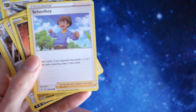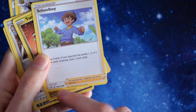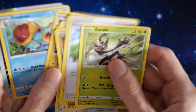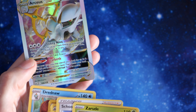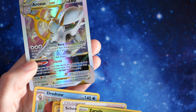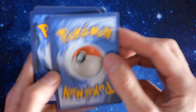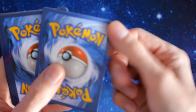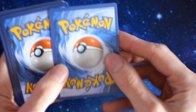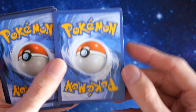The cards do have the Fusion Strike logo and card number, but some aren't even from Fusion Strike — this one's from Brilliant Stars or Astral Radiance. You can definitely tell they're fake as soon as you look at them; you don't even have to compare them to anything. And look at the centering — absolutely terrible centering.